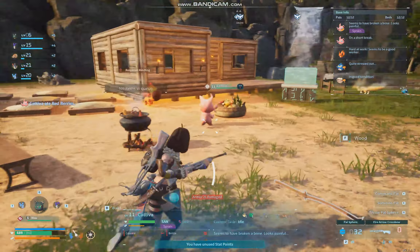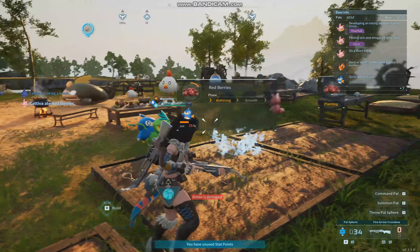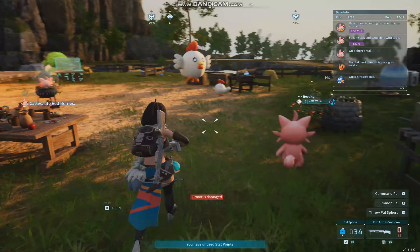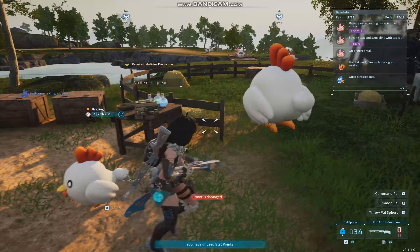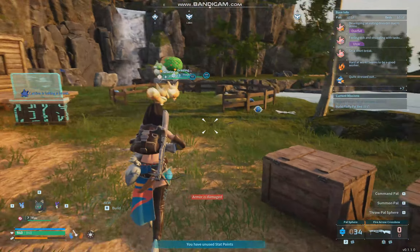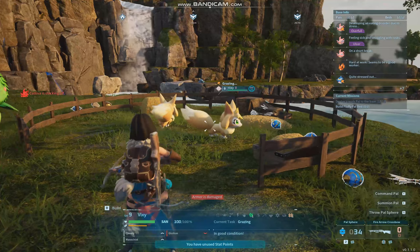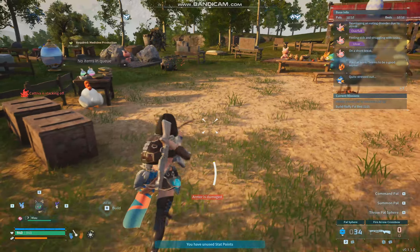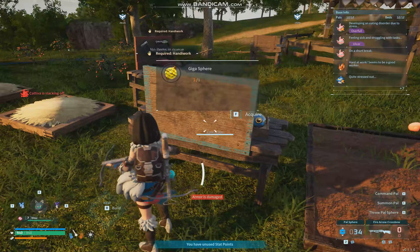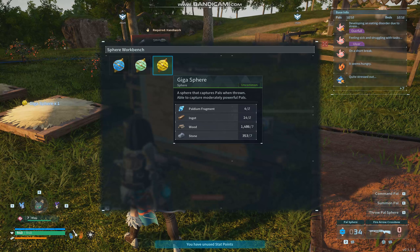As you can see I have a very busy settlement with lots of workers doing lots of different things. What you have to do is go out into the world and find different Pals who can do different things, so you can bring them back to your camp and either make them make food - like these chickens make eggs - or these fox things dig up Pal spheres. You're going to need a lot of Pal spheres to be able to capture Pals, and you can create the Pal sphere at the workbench over here, or this sphere workbench. You start off with the Pal sphere, then you've got mega-spheres and also giga-spheres.